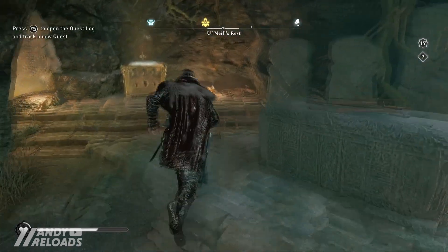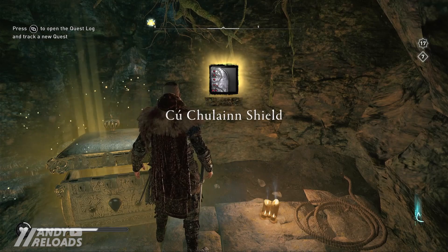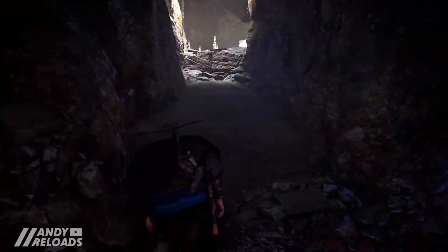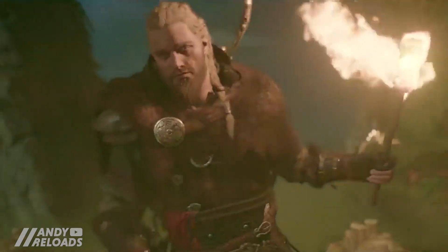Once you've got these five artifacts, you'll be able to return to Uí Néill's Rest, open the tomb's chest, and pick up the legendary Cú Chulainn shield. I've got all of the locations with all of the tombs and artifacts to make it easy and quick, so let's get started with tomb number one.